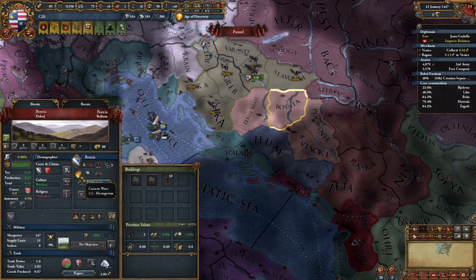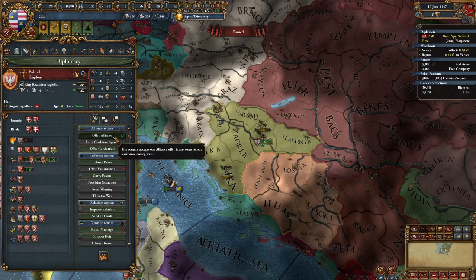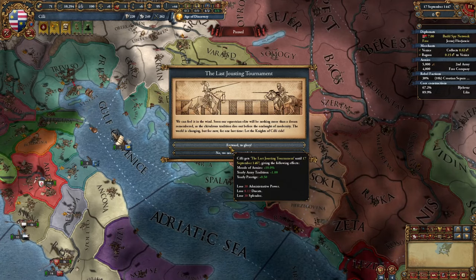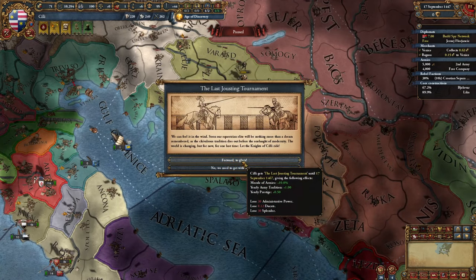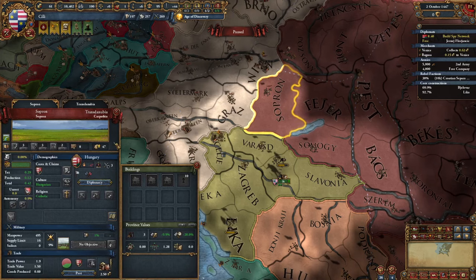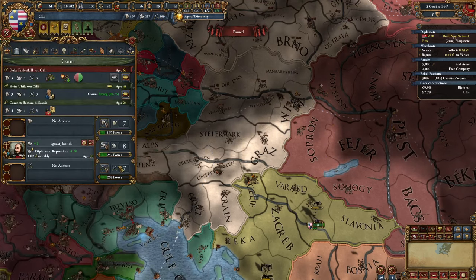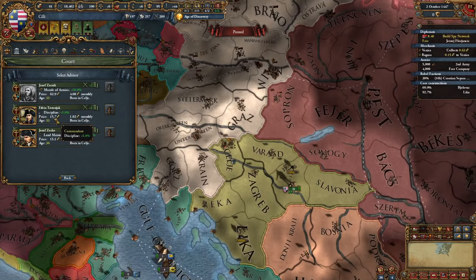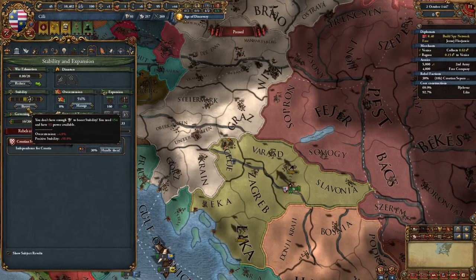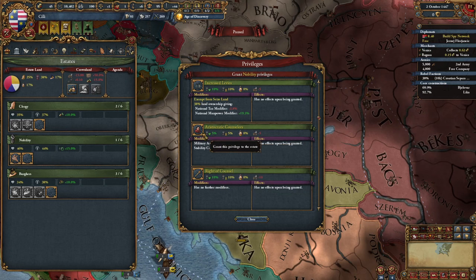Bosnia took this opportunity to declare on Herzegowina — rest in peace for those guys. Is that an alliance with Poland? Yes it is! The last jousting tournament — this is exactly what I needed, for 20 years, absolutely amazing. At this point I just want to get stronger than Austria or Hungary and declare war on one of them. The best scenario would be to quickly reach level 4 military, so let's start focusing on that. We can even get an advisor to speed it up. Let's spend some admin points for stability and get a couple more privileges to make advisors cheaper — one for nobility and one for burgers.